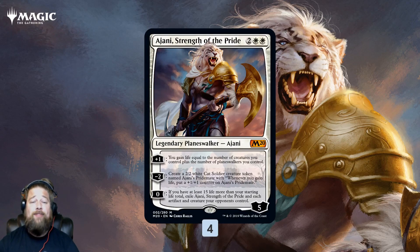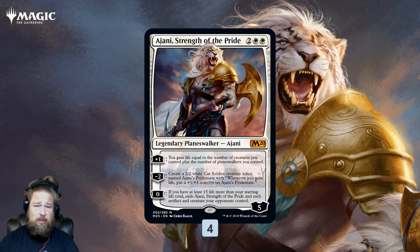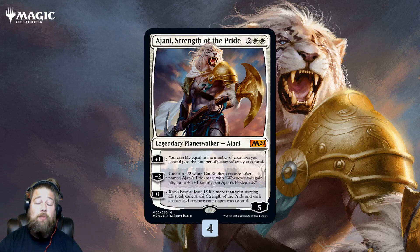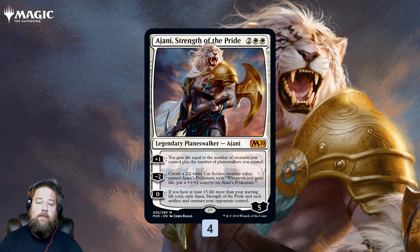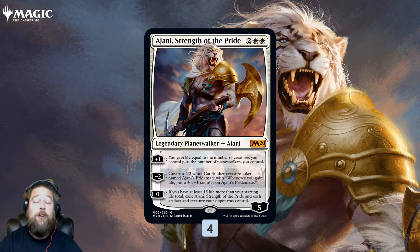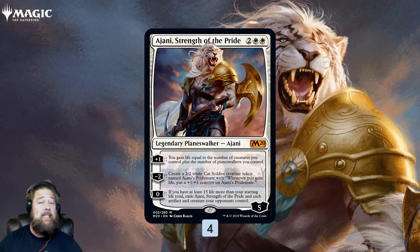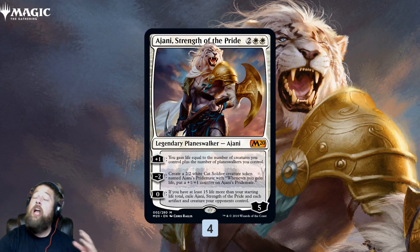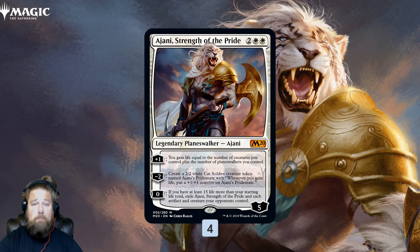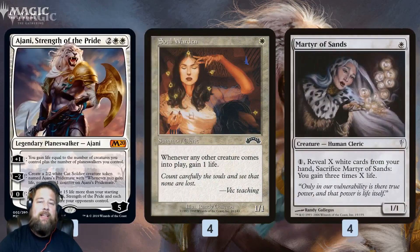Ajani Strength of the Pride comes down for 4 mana, starts at 5 loyalty. The plus-one gains life equal to the number of creatures and planeswalkers we control, so we're gaining at least one just from having Ajani. The minus-two makes a literal Ajani's Pridemate token that gets bigger whenever we gain life. The zero ability is one of the best payoffs in some matchups — as long as we have at least 35 life, 15 more than our starting total, we wrath away each artifact and creature our opponents control, sweeping essentially everything on their board.